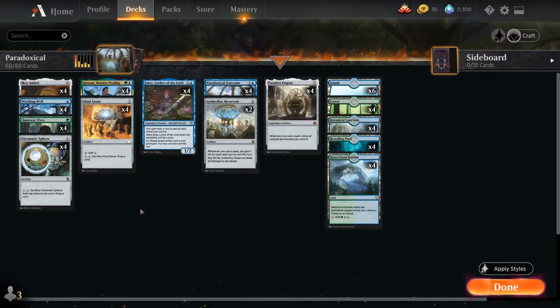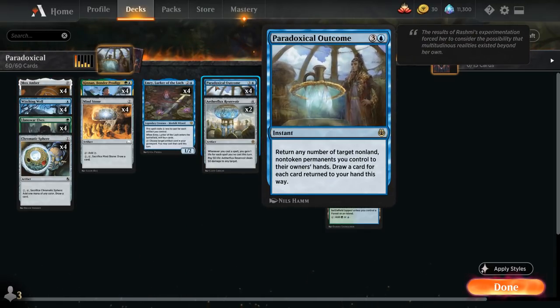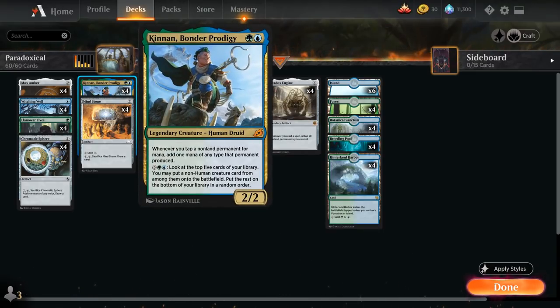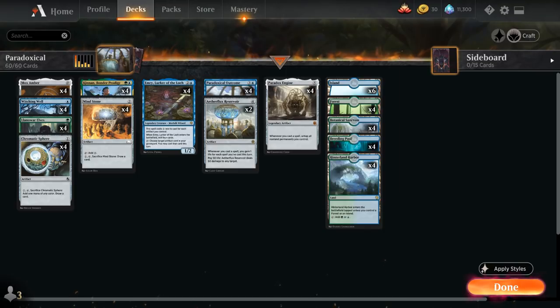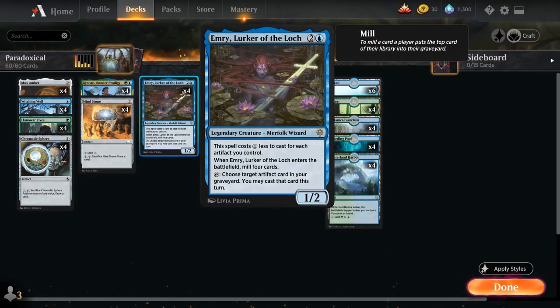We play the full playset of Mox Amber, which is great with Paradoxical Outcome, and we have eight legendary creatures to combo with it. Kinnon is especially nice, making Mox Amber produce two mana instead of one. Witchingwell lets us scry two on entry and can be sacrificed for four mana to draw two cards — it still has an effect when it comes into play and combos with Emry later to draw more cards.